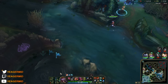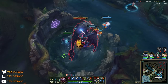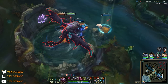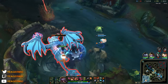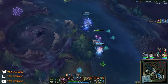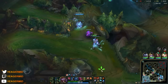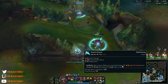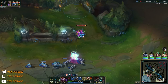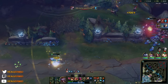We can go for the Elder Drake while Astral Yorick is split-pushing top side, which is difficult to deal with playing four versus five. We secured the Elder Drake — absolutely insane. This is so crucial because if the enemy team got this one we'd suffer so much. Placing a box here in case somebody tries to engage.